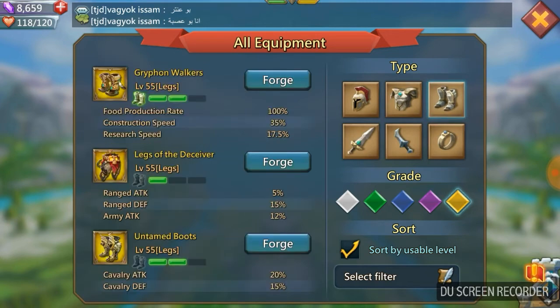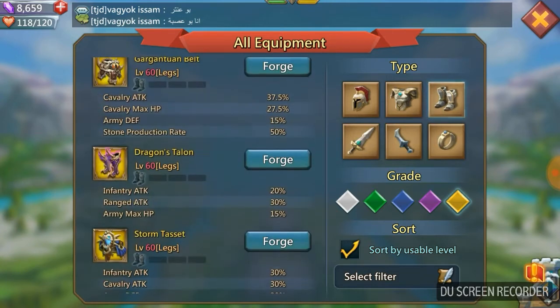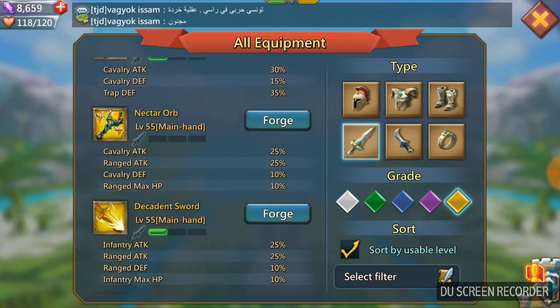For your boots it's going to be the same as the previous set - we are going to go for the Dragon's Talon. This one gives you infantry attack 20%, ranged attack 30%, and army max HP 15%. It's a really nice pair of boots, and they actually boost both of the troop types we're looking for.